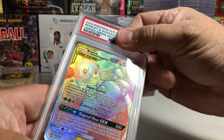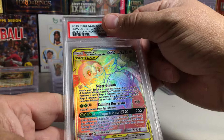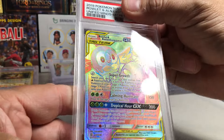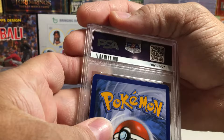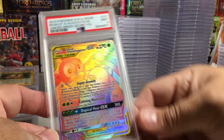We're trying to guess the grades here. Rowlet and Alolan Executor — yeah, that corner's going to kill it. So I'm going to guess maybe an 8 on that one. Oh, it got a 9.